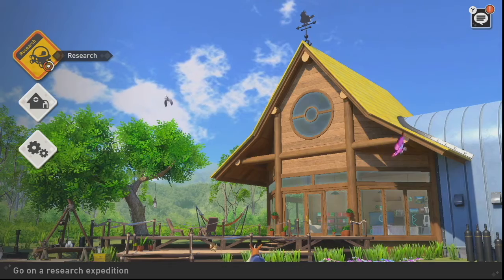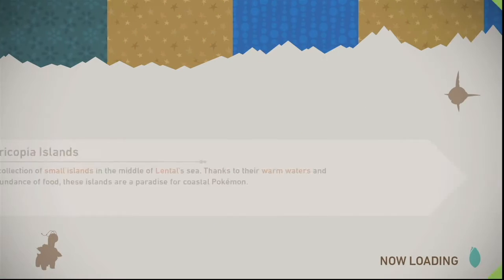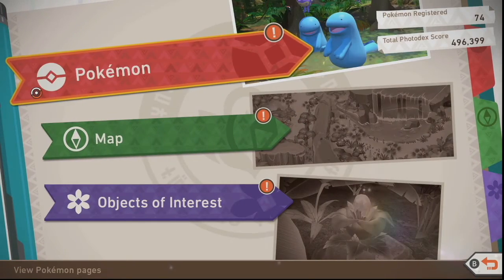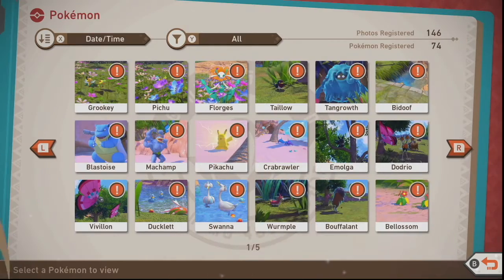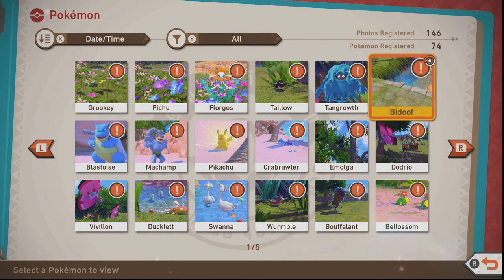We are already in the game menu, so let's get right to the lab and see what we have. First up, let's go to the photo decks and check what we have. Basically until now I have around six different environments, and in total 146 registered photos as well as 74 Pokémon.